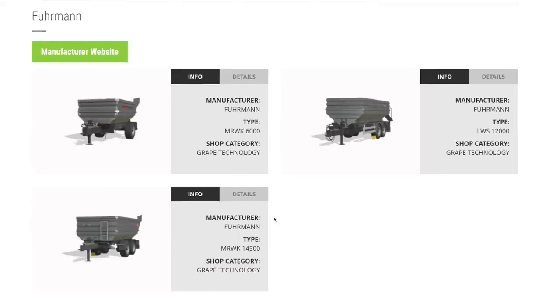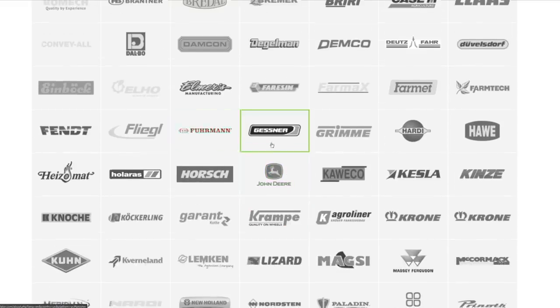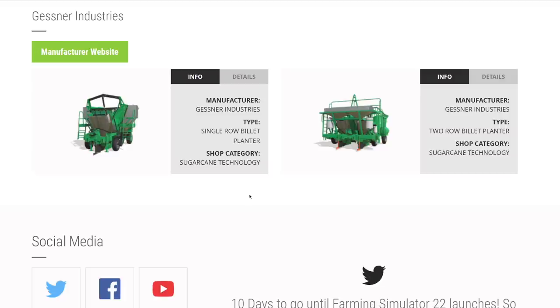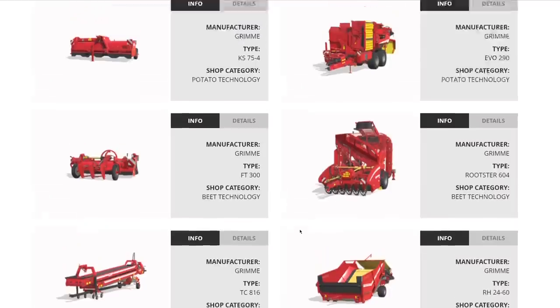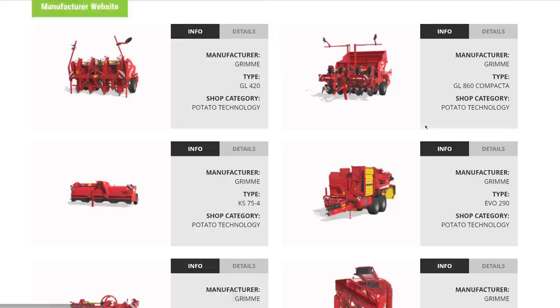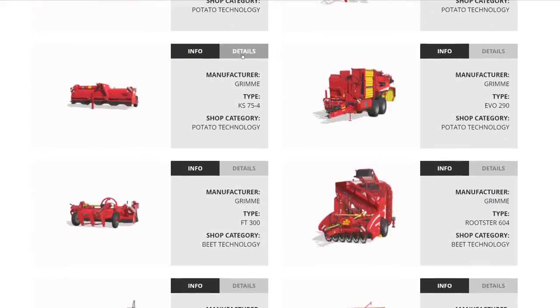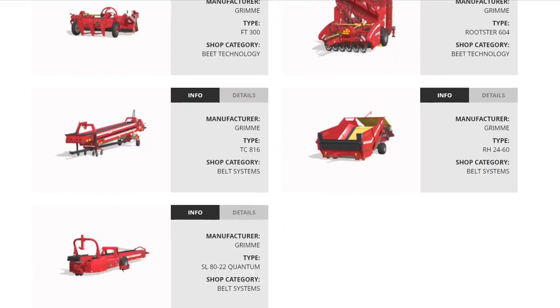From Fermi, three grape trailers at 6,000, 12,000, and 14,500 liters. From Gessner, sugar cane planters in single row and double row. From Grimme: a 3-meter and 6-meter potato planter, a topper, a 1.8-meter harvester at 10,000 liters, sugar beet topper, beet harvester, and a belt system that can actually palletize things for you — really cool.